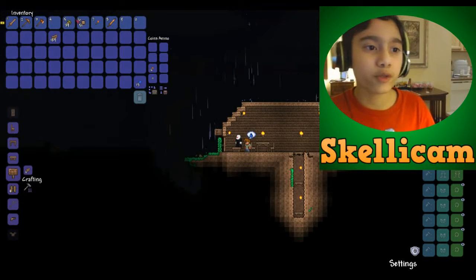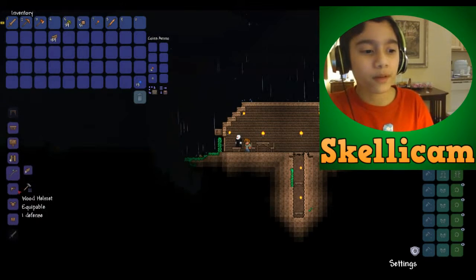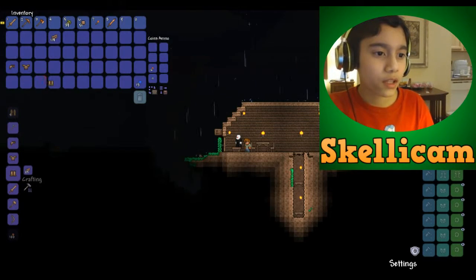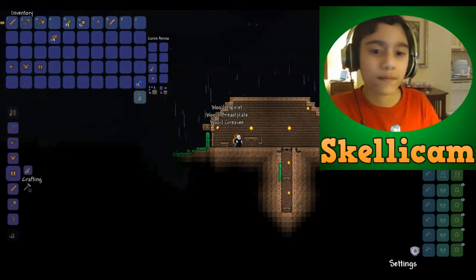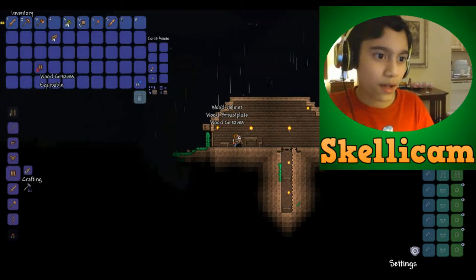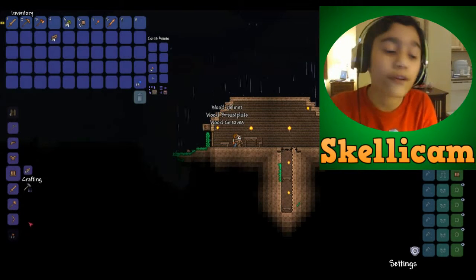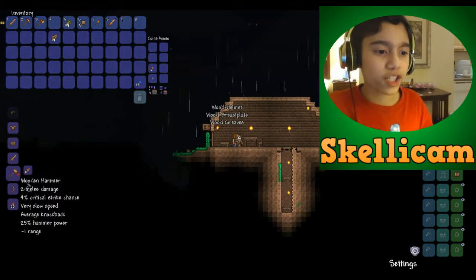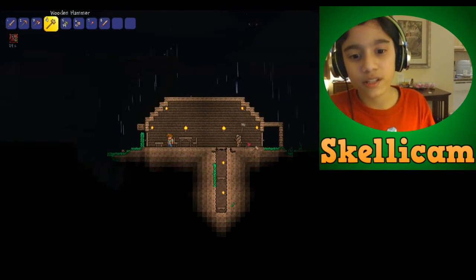You can use acorns to plant trees — I don't think that really happens in real life. I made a deadly wooden sword last episode, so what we're going to create now is a wood helmet. You need a bit of wood — the average would be like 35. Then you can create a wooden hammer which just costs eight wood.